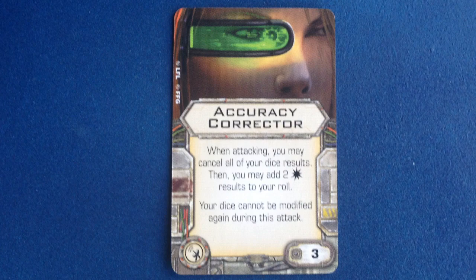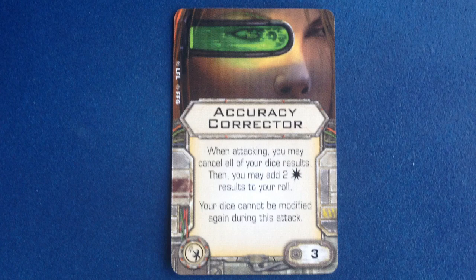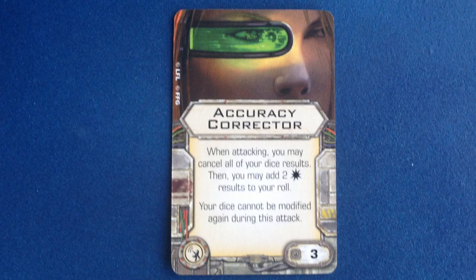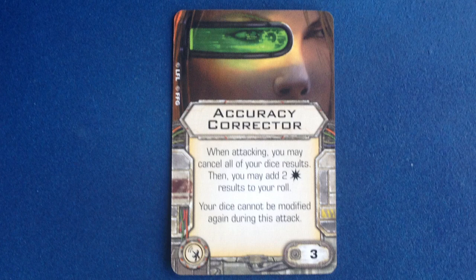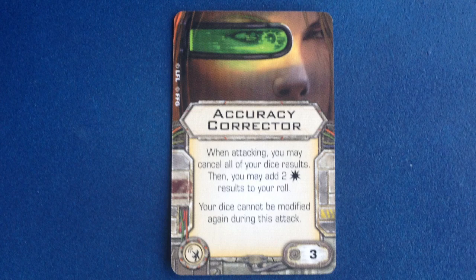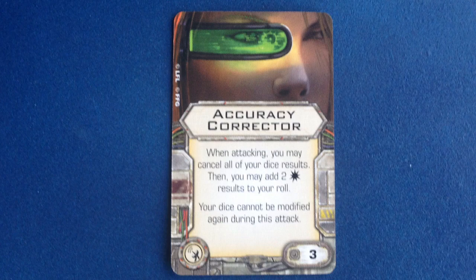All of those ships have attack values of 3 or higher, which means that Accuracy Corrector will let you get 2 guaranteed normal hits — sub-optimal for all of them, as you'll likely be using target lock and/or focus actions to try for maximum hits. This makes Accuracy Corrector a fallback solution at best. But on the TIE Advanced, which has an attack value of 2, this guarantees full hits on every pull of the trigger outside of range 1. So I can see this getting use on that ship, although we need to see the full contents of the upcoming Imperial Raider expansion to know if this will be the best system upgrade for it.